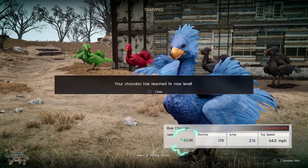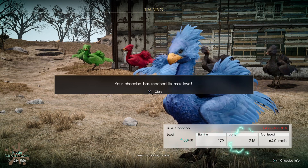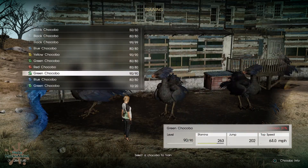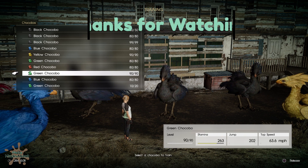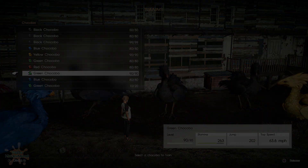This bird has capped out at 80-80 with a stamina of 179, a jump of 215, and a top speed of 64. So this has been Melia Mucks About with a quick guide on how to find and raise chocobos. If you would like to see more content like this, please give me a quick like and subscribe, and if nothing else, I will see you out there defending the light. Bye for now!